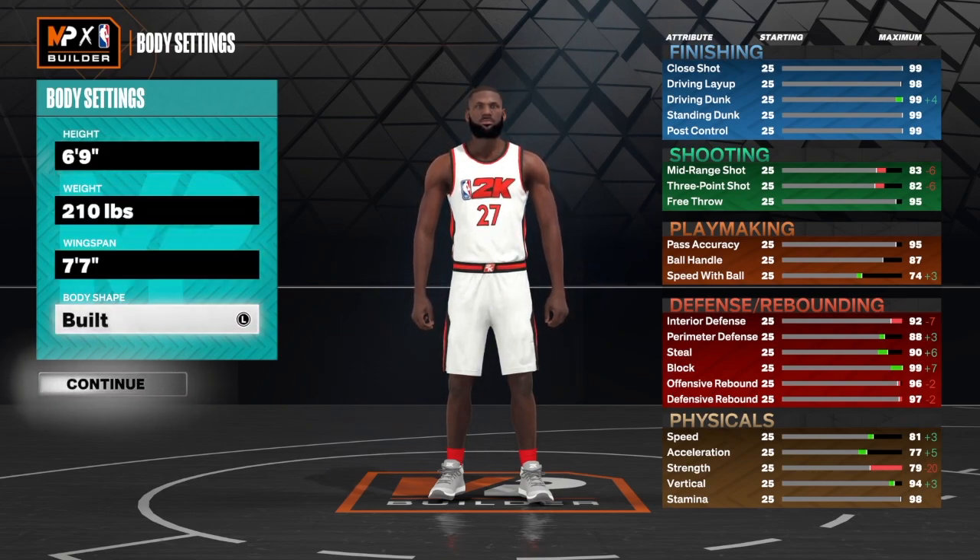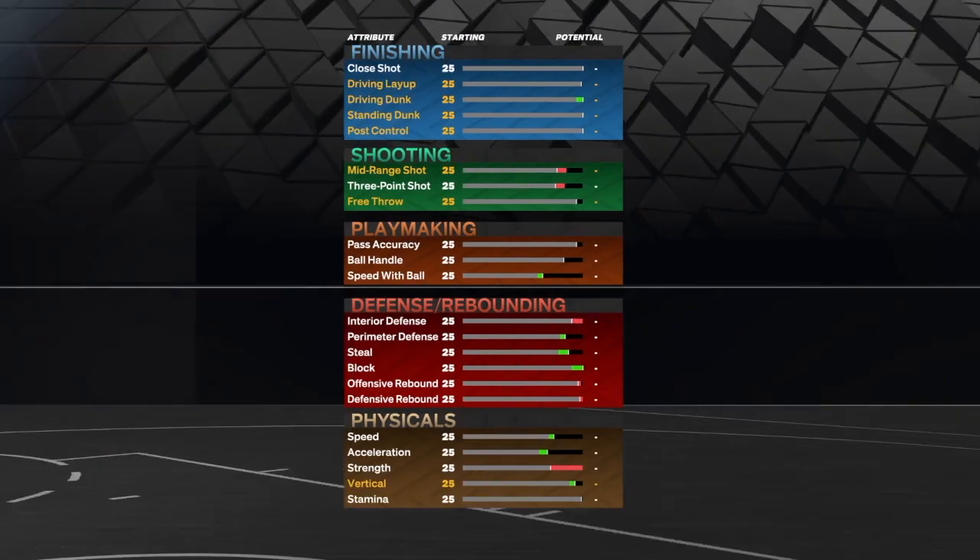With this build: 6'9", 210 pounds, 7'7" wingspan, build body shape. Let's get into the build.